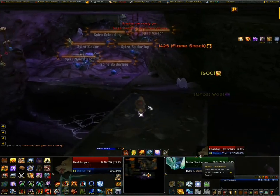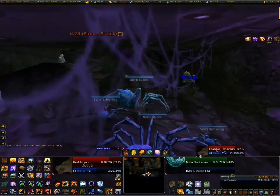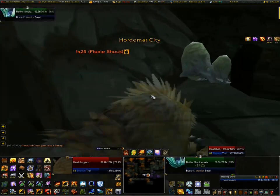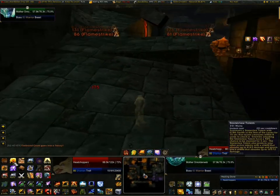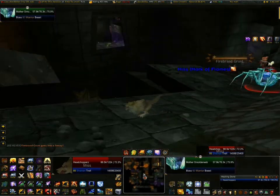The boss I just pulled is Mother Smolderweb. I just marked a red icon so I can find it on the minimap. This Mother Smolderweb drops the first of the pets we want, and the pet she drops is a pet that looks identical to her — a crystal spider.